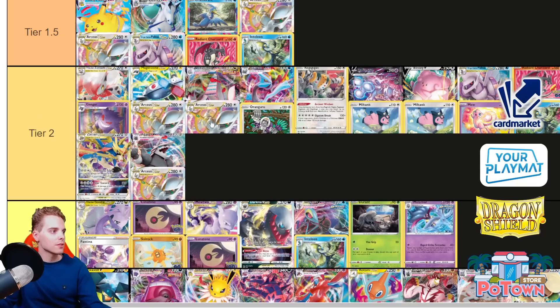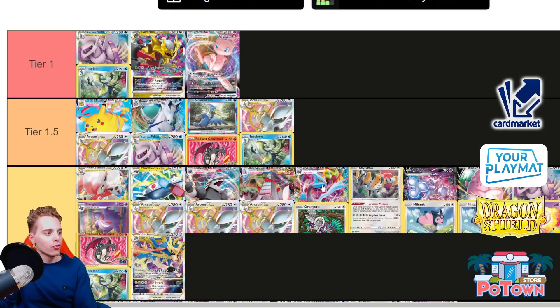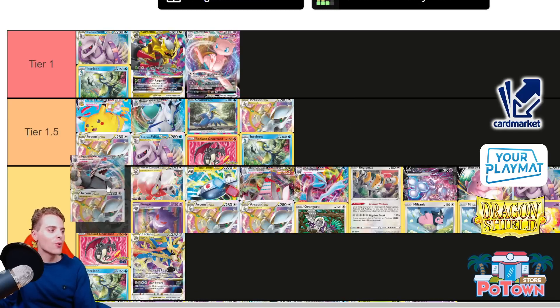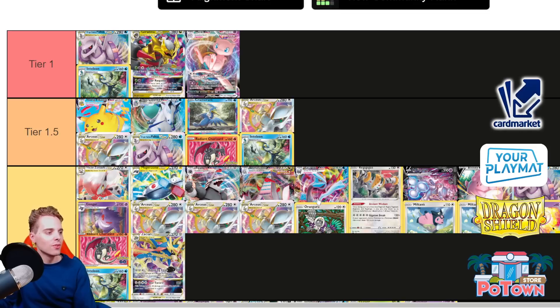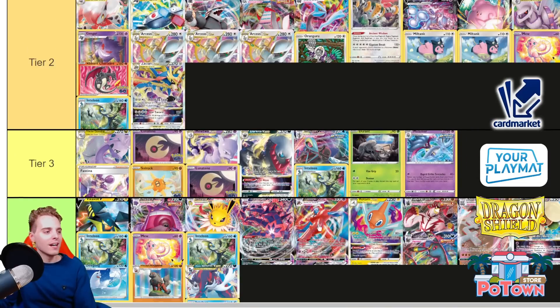Aggron Arceus — is that still great? You do get the benefit that Kyurem is a new archetype relying on Metal weakness. Aggron can take care of most V-Stars with the Galarian Zigzagoon. I'd call it a rogue deck — let's just put it in Tier 2. The best Arceus builds are Flying Pikachu and Arc Inteleon — that has been proven time and time again. So let's not overplace Aggron.